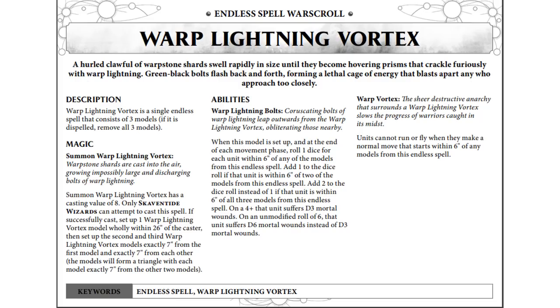Let's look at the Warp Lightning Vortex itself. It consists of three models and casts on an 8. You set up the first one wholly within 26 inches of the caster, and then the two other models exactly 7 inches from the first model and 7 inches from each other. So we're making a 7 by 7 by 7 equilateral triangle with those.